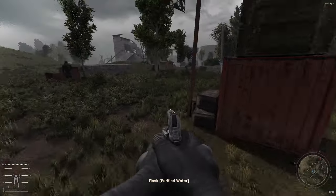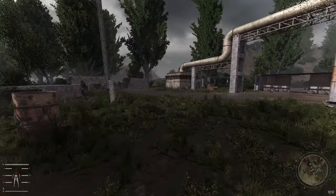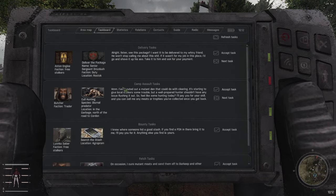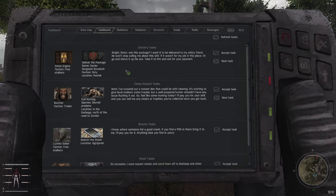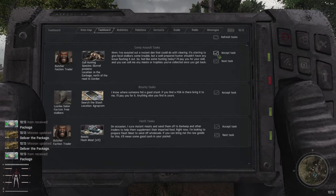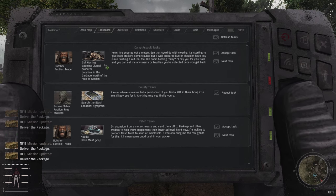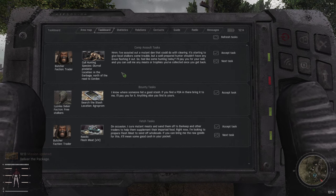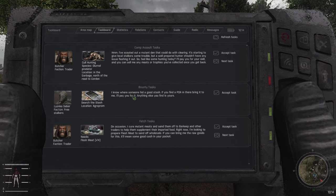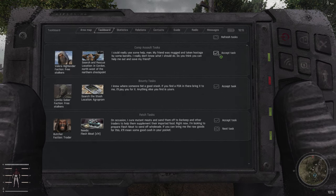Just gonna pick up everything around here. Let's see if they have anything for us. Deliver the package to Rostock — of course, it's just a step away. And another one. This is from Butcher. I increased the range of the task board to the max, so apparently it's far enough that I even get the Butcher quests, which is nice. We'll go visit him anyway — maybe buy some bullets because they're nice and cheap.